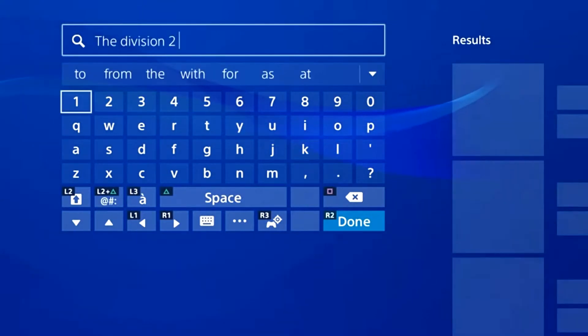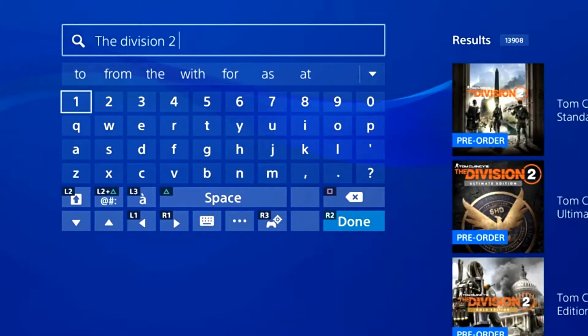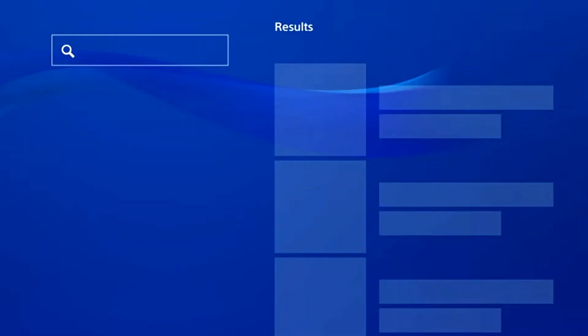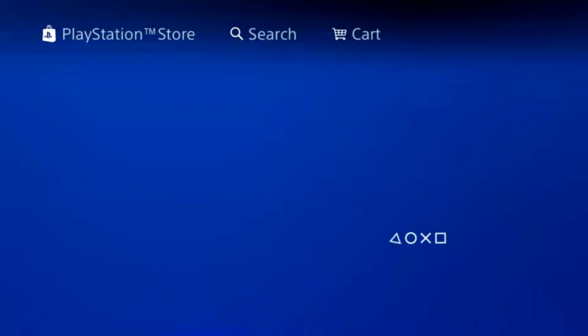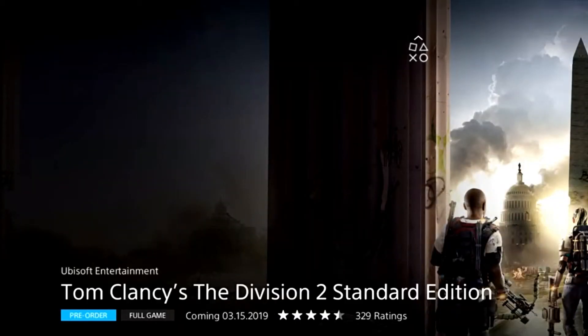Type in 'two' and go to the first one that shows up. You want to go into the first one — Division Two Standard Edition — and click it. Once you reach that page, you want to scroll straight down.